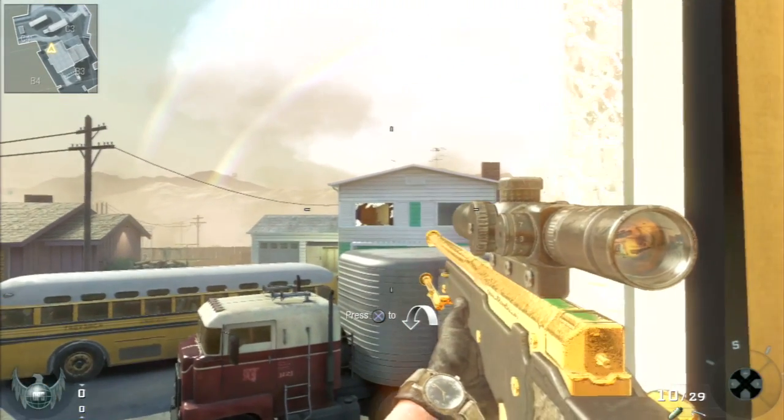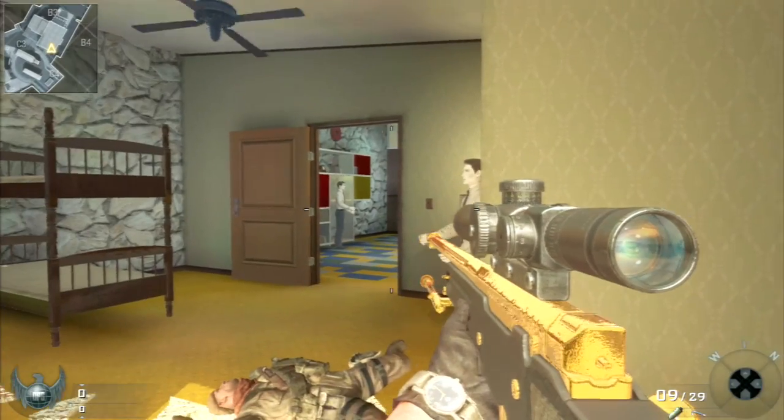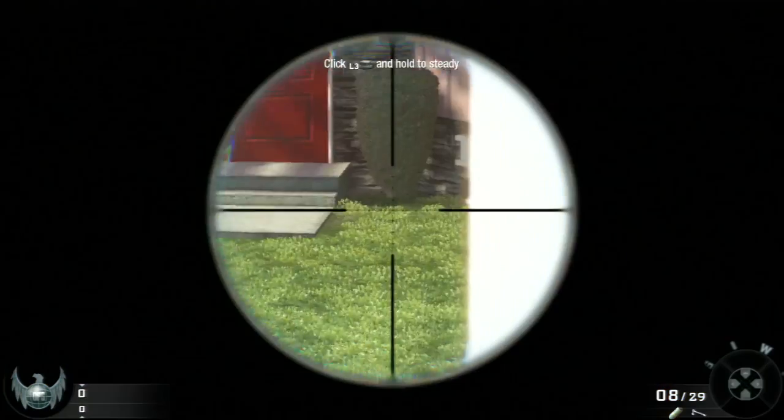For this spawn trap at the shop, you want to come to the right of the window and then hit the black part of that window. And then they're going to spawn right there. So you hit that and then they're going to spawn right there.